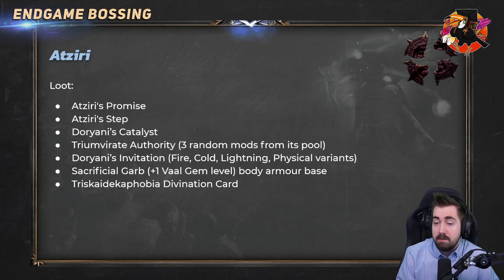Tremor Authority is one of the new items added in Ultimatum league. It's a ring that has three random mods from its pool, and it can drop a different version from Uber Atziri which has four mods — really cool. We also have Dorani's Invitation, a belt that has fire, cold, lightning, or physical damage leech. It can sometimes be hard to get physical damage spell leech so the belt is pretty good for that early.